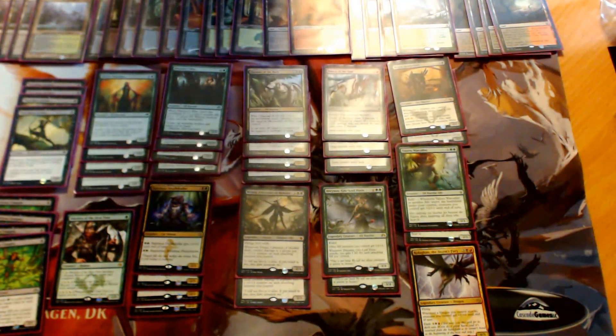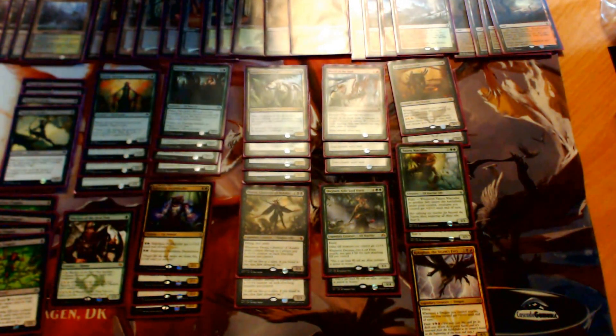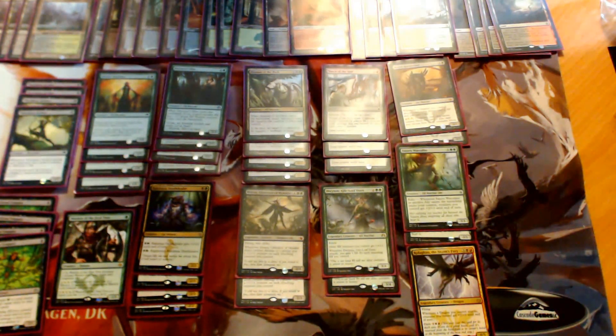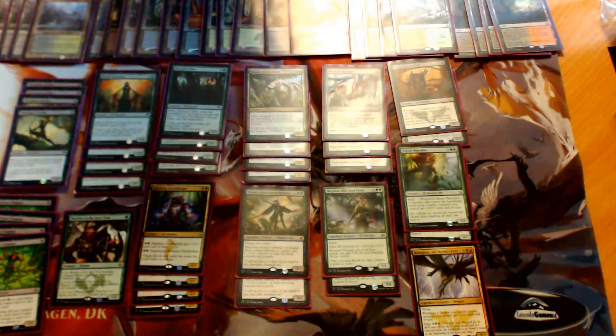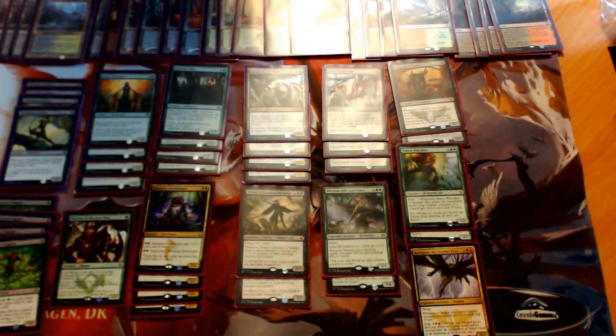We come to Rakshasa Deathdealer, your average two-drop — really been impressed by this card. Yes, it's a little bit weak to cards like Fiery Impulse and Wild Slash, but once you have mana untapped it's very uneasy for them to remove. It's definitely going to hit a Silkwrap as soon as possible because it's a very scary card. A lot of the time when you're playing against a midrange deck with expensive removal, if they kept it in check and you sided in your Murderous Cut, you can deal a huge amount of damage just with that one card. I think it's a very underrated card right now — you don't see anybody really playing it.